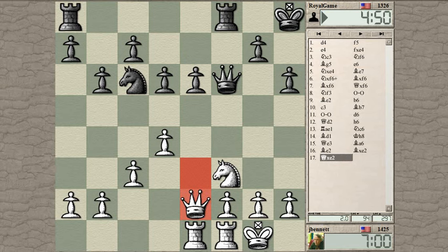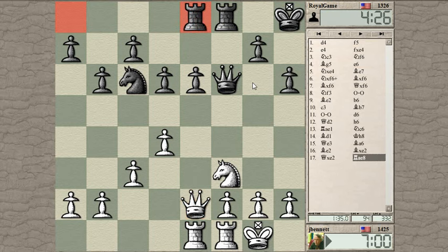What are the ideas here besides just taking his e-pawn? He could just defend it. I can maneuver my knight — the knight can go to d2 to e4, hitting the queen. He weakened his light squares, so I could play queen to d4, knight to h4 to g6 — that would be a nice maneuver.